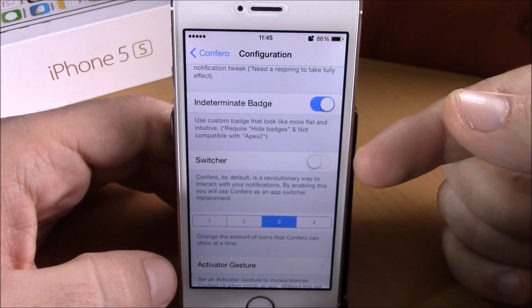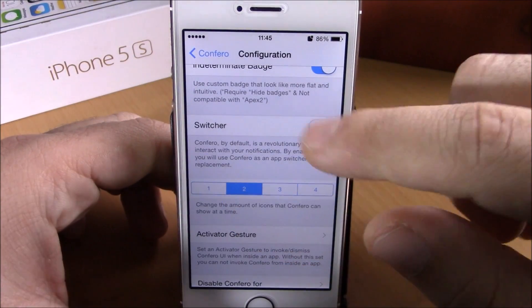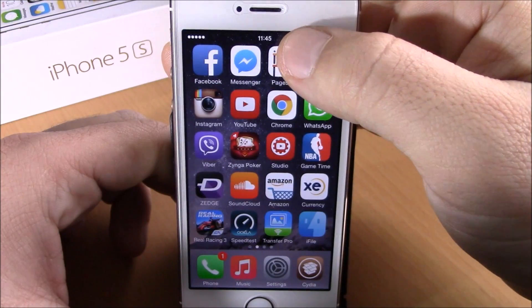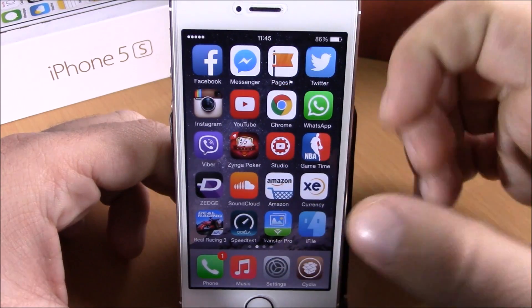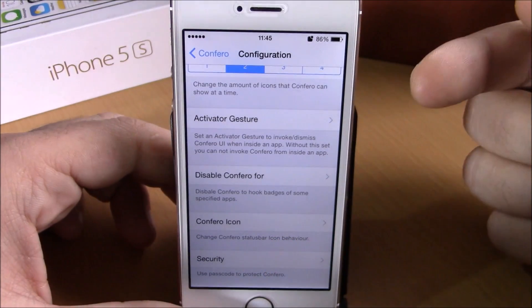We have switcher — if you enable this, it will replace your app switcher with Confero. Then lower here you can set how many apps you want to see per page on Confero. I have set it to two, so you can see I have two apps on each page. If we go back to the settings, we have activator gesture.